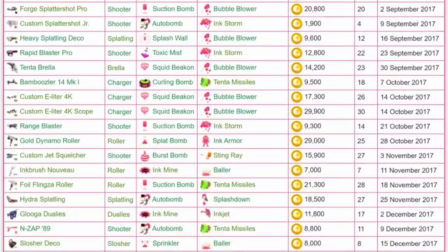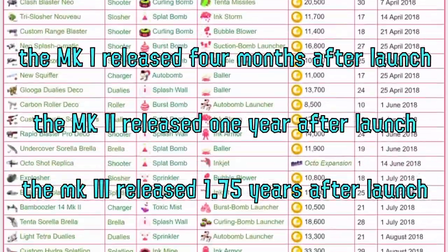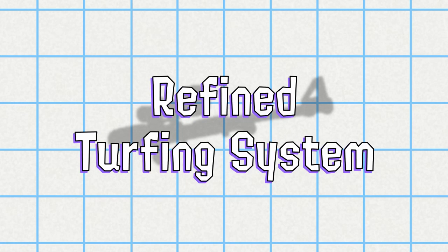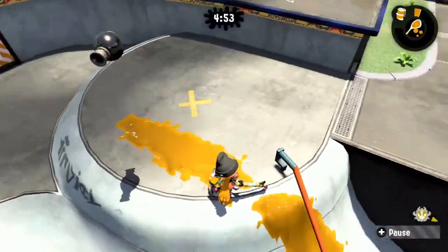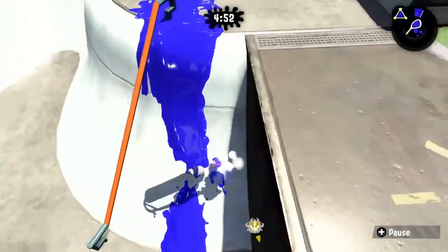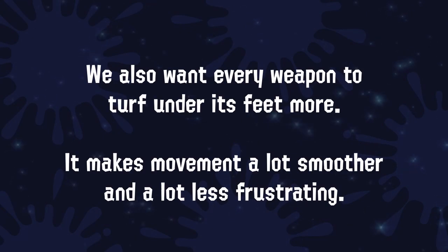We also want to see every main weapon have at least one kit at Splatoon 3's launch. The wait for the Bamboozler was unbearable in Splatoon 2, and I don't want to repeat that. One final thing we want to see is a system affecting every main weapon: an improved turfing system. Splatoon has a pretty seamless turfing system, but on slopes it's kind of buggy and inconsistent. A charger should be able to shoot in a straight line and expect everything underneath where it shot to be covered with ink — the same goes for rollers, blasters, and sloshers — and with minor reworks to the ink engine, Nintendo could smooth this out and make the game more consistent.